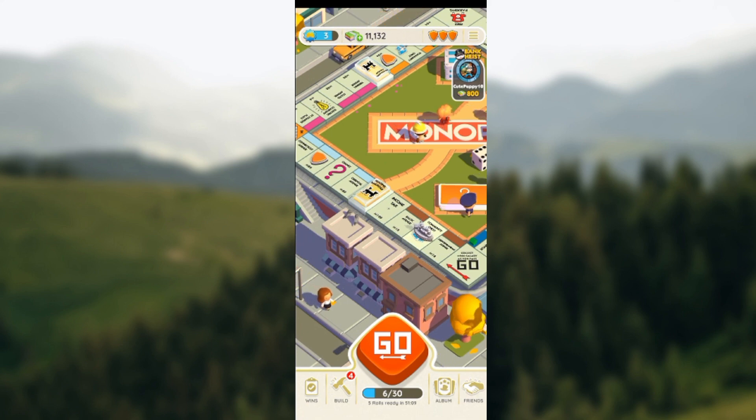Once you land on a Bank Heist tile, you'll be taken to a page where you'll be asked to pick items. You'll see large heist, small heist, and diamond rings. When you pick three diamond rings, you would have a lot of cash. The large heist will also give you more cash than the small heist. Just keep on selecting the boxes available, and if you're lucky you can get three matching diamond rings.